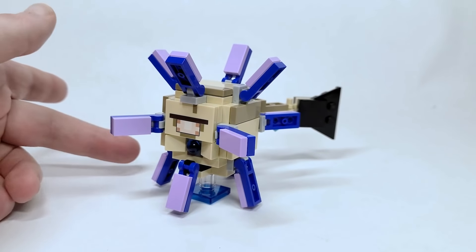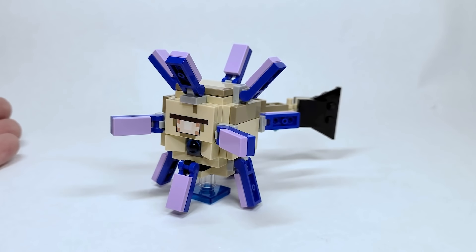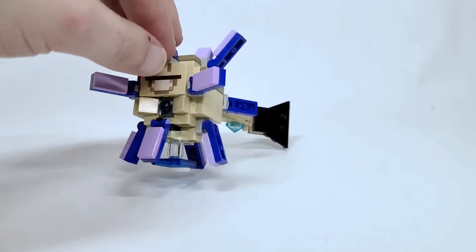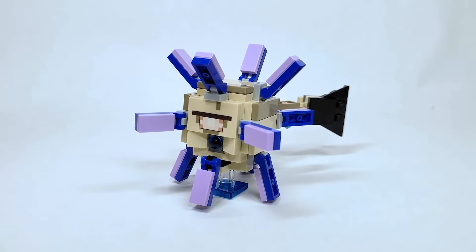Now let's start with the big one — the Elder Guardian. Up to three can spawn at an ocean monument, so it's cool that I now have two in my collection. It's almost the exact same build as before, with the only internal difference being those sea pickle pieces. It is so cool to see this back in such a cheap set — the ocean monument set is now so expensive, so having this here is going to lower the price of getting one. The Elder Guardian is on a stand using two by two plates now coming in transparent blue to represent water, with a cylinder piece underneath to hold it up.